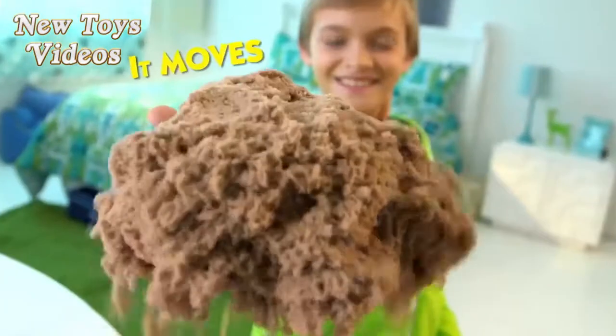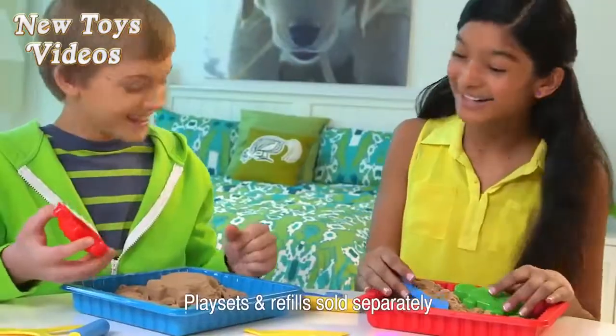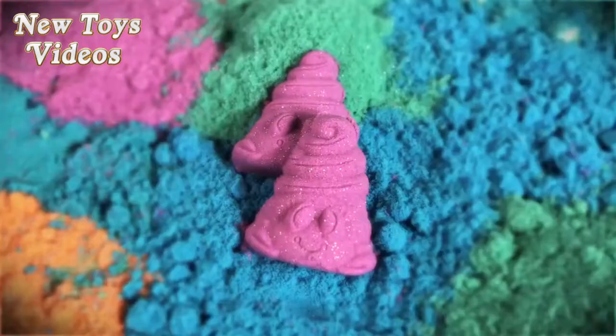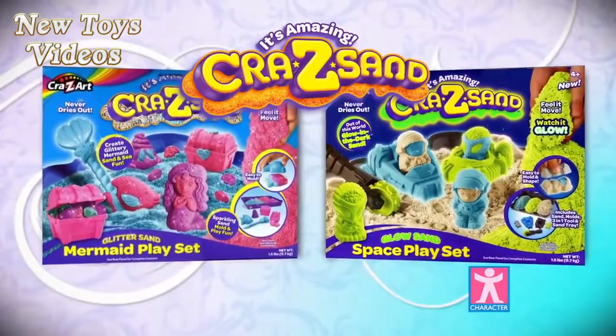Introducing Crazy Sand — it magically molds without a mess. Just mold it, hold it, and wow! With the new glitter sand mermaid play set, you can create sparkly mermaids, shells, and more. Or choose the glow sand space play set with cool glow-in-the-dark sand. Crazy Sand from Character.